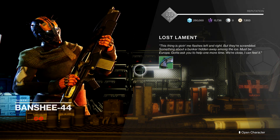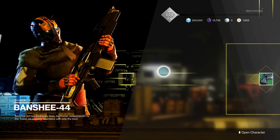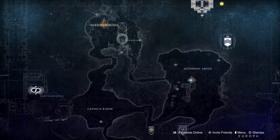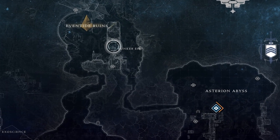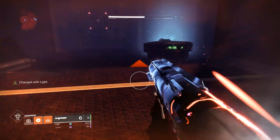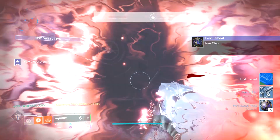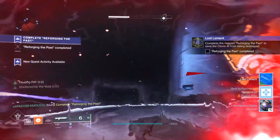After you locate the blade piece, go to the Tower and talk to Banshee — he's going to tell you to go clear out a bunker. It's over in the Eventide Ruins; it's the Bunker E15 Lost Sector. Complete it as normal and you're going to receive some blueprints when you open the chest at the end.